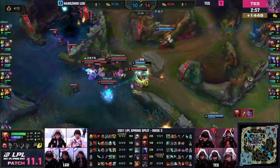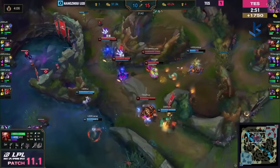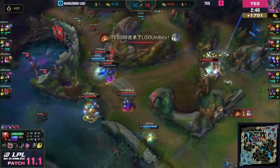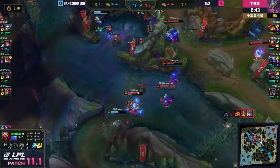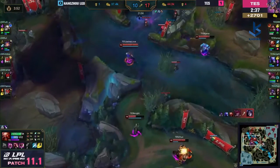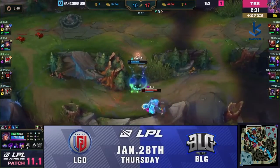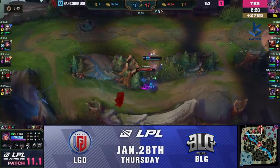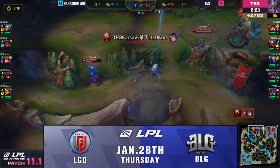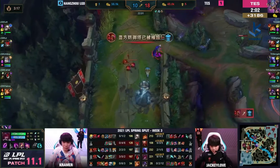Smite comes out from Karsa — and as a cherry on the cake, they find a pick onto Chance. Uniboy is totally alone, should be finished off by Jackie Love fairly simply. The squad gets collapsed on but Uniboy survives. Knock up onto Kramer who's forced out — Quay dashes away to the top side. Knight teleports but is a little too late, and now Top Esports can just run it up mid. They have Baron, they've got Dragon. Dragon Soul for Top Esports spawning in three minutes.